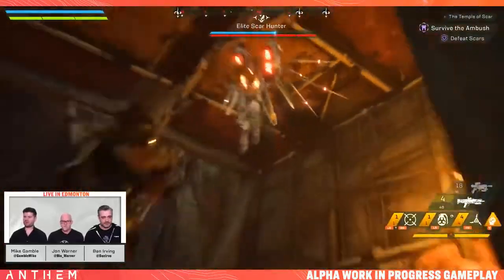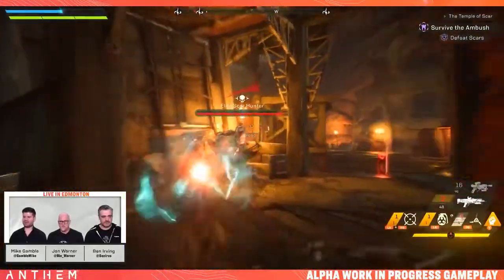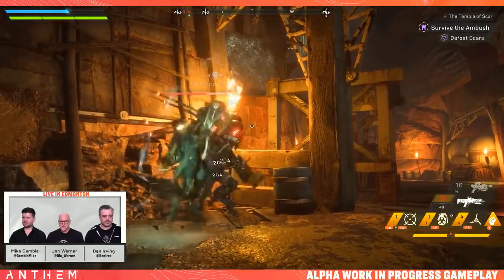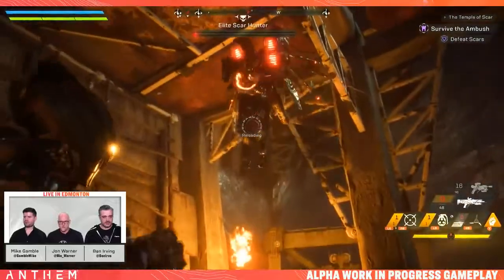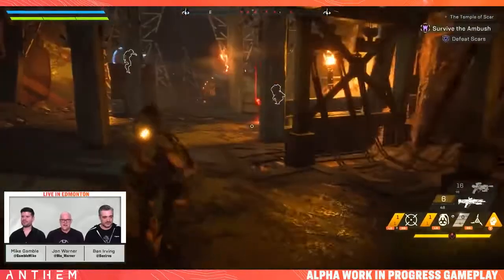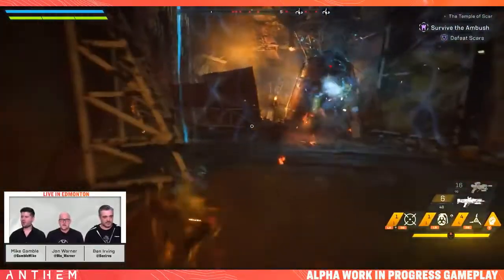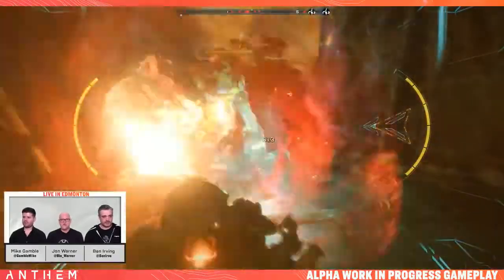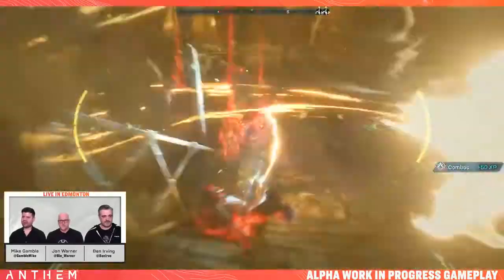Elite Scar hunter. Get down. I'm shooting a grenade. Get down. Now you die. I'll come over to you, Mike — you've got some guys on your back. Holy cow, he is not happy. I think we've done something to upset this. I'm on the other side of this wall. Pop my ult. Excellent timing. Here we go. I'll taunt to get extra damage.